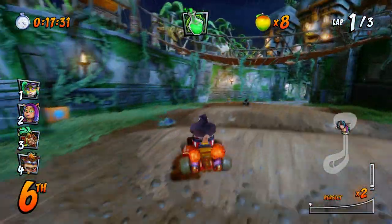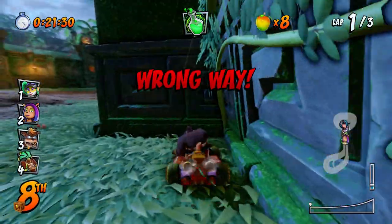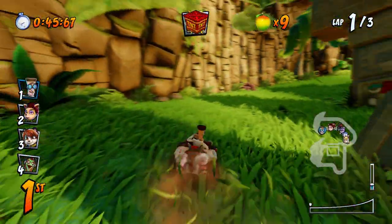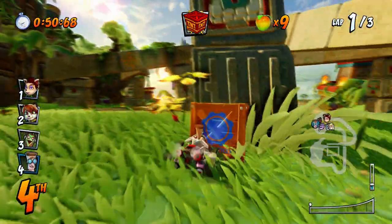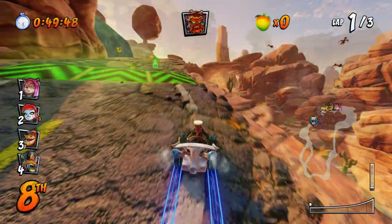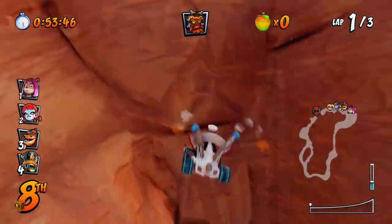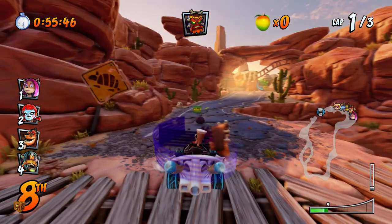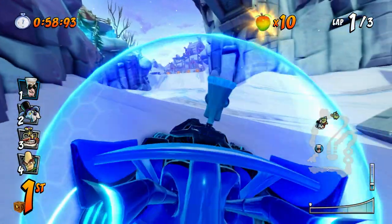After you complete the big turn at the start of Tiger Temple, you can see it off to the left behind this wall. In Papu's Pyramid, the crate can be seen behind the third pillar along this turn. Just before jumping off this ramp to end the race in Dingo Canyon, just jump into the waterfall and collect the crate. Just before the final jump on Polar Pass, cut off to the left and you'll find it right behind this wall.